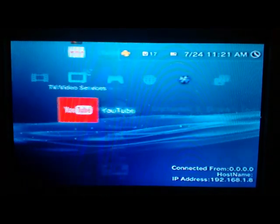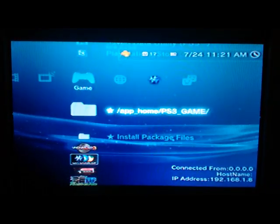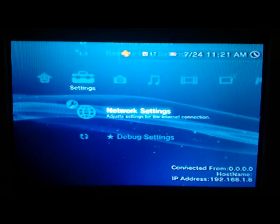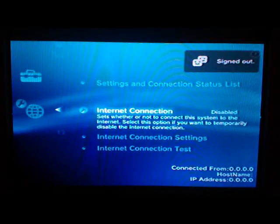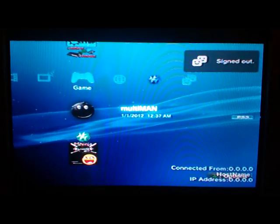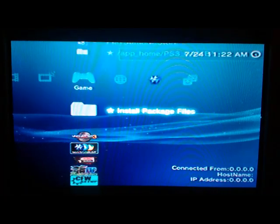This is a very easy tutorial, quick and easy. What you need is a jailbreak — I think it works on CFW 6 but I know this works on all DEX firmware. First, you want to disable your internet connection so you're signed off PSN. Then put one of your games inside your system — I'm just going to put Black Ops 2 in.